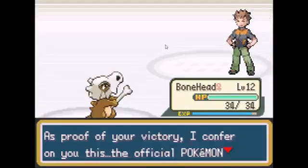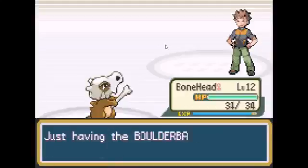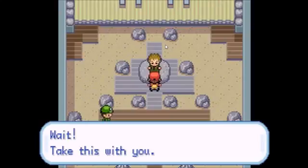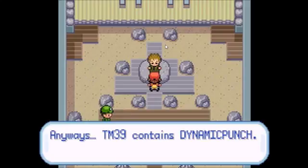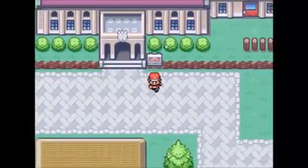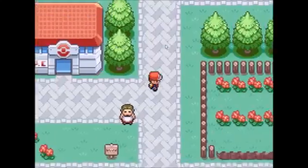Sweet, that was the easiest gym battle ever. Received the Boulder Badge from Brock — this is actually one of the only ones where you get the badge while you're in the battle, which is weird. It makes your Pokemon more powerful and enables them to use Flash outside of battle. Got 1400 for winning. The TM given is supposed to be Rock Tune, but it actually contains Dynamic Punch — which has such crappy accuracy. That was the easiest gym ever; he only had two first stage Pokemon.